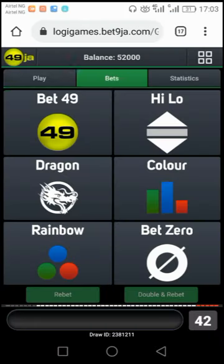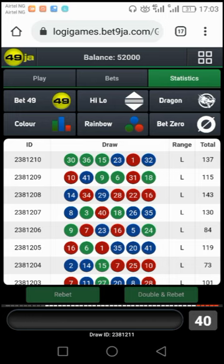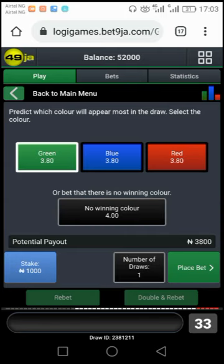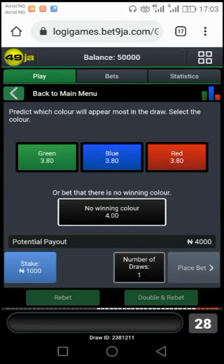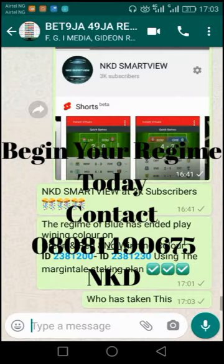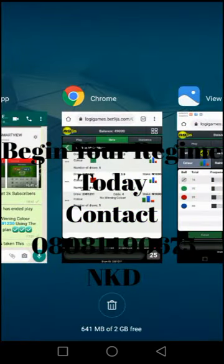The regime of blue has ended. Our green one has seen the color. The colors were green, red, and then no winning color was taken. So the regime of blue has ended. What you do: play winning color on green, red, and no winning color — ID 2381-200 to ID 2381-230 — using the Magin Tail staking plan.